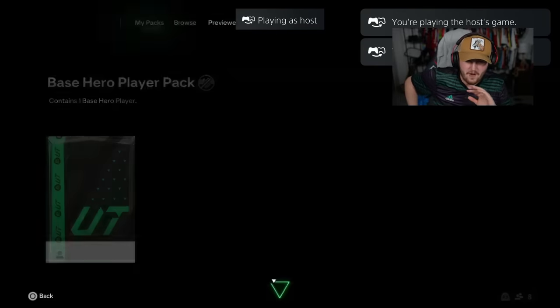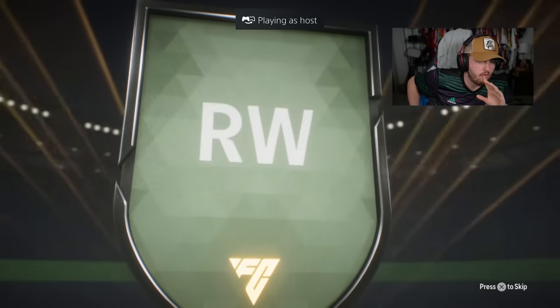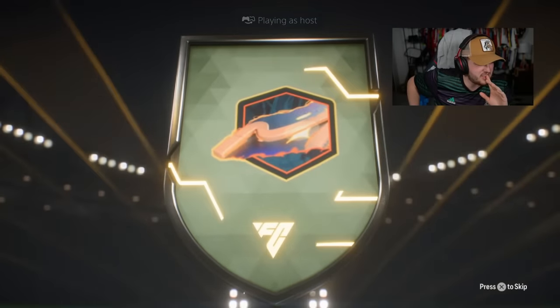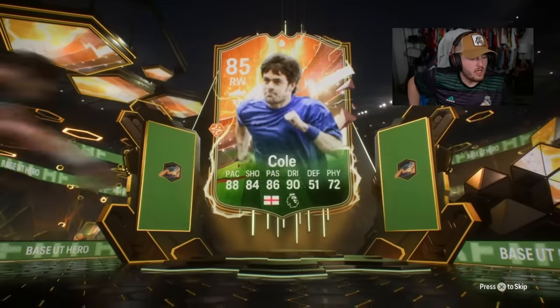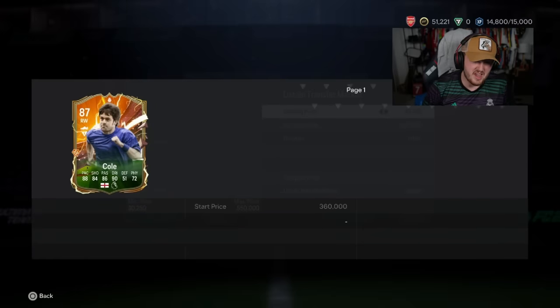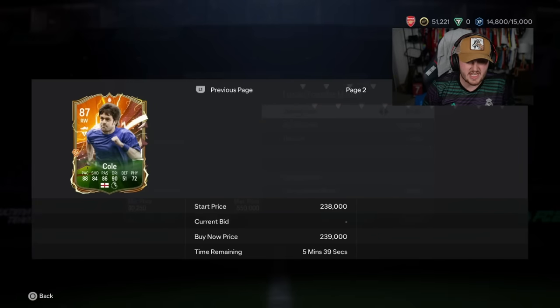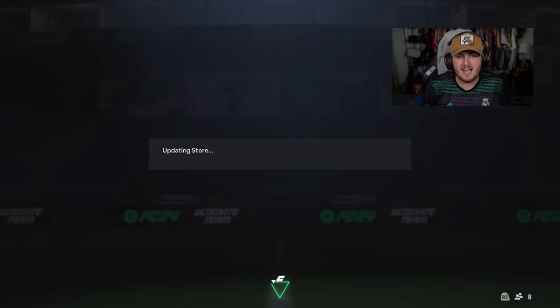Next one - France would be insane because it could be Ginola. England, right wing - I guess if that's Joe Cole, it's OK. It is Joe Cole! Joe Cole's all right, we'll take that. I think it could have been McManaman. Joe Cole is solid - he's probably worth 160, 170K, decent in game. That's a good baseline to have.